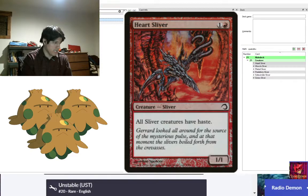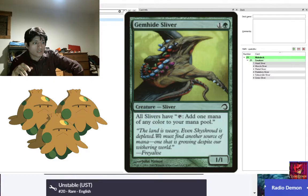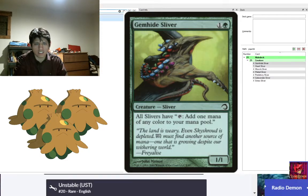Heart Sliver also helps power out Gemhide Sliver much quicker. Gemhide Sliver is your mana fixing — it gives all Slivers the ability to tap and add one mana of any color. This ability does stack, though it doesn't let a single Sliver tap multiple times. With Heart Sliver granting haste, Slivers entering the battlefield can immediately tap to unload your hand. We run four Gemhide Slivers.